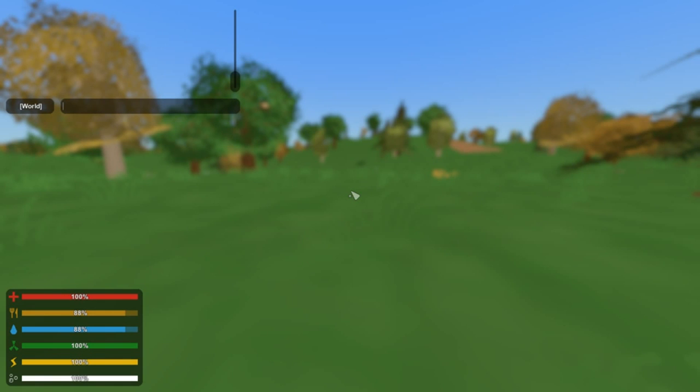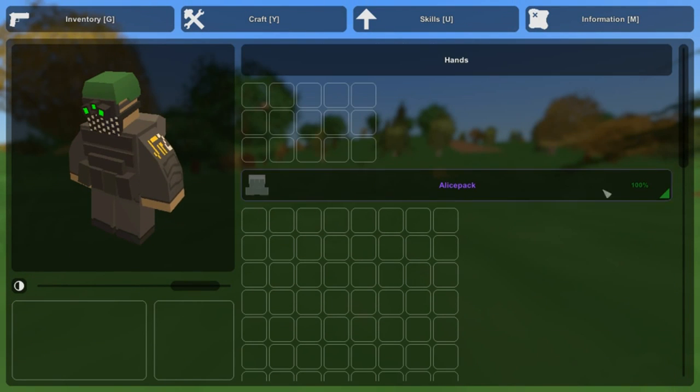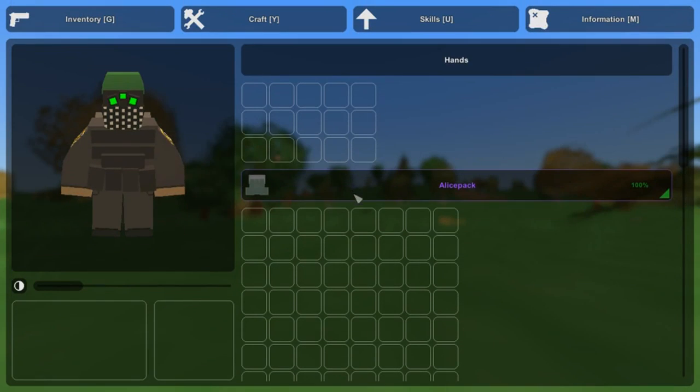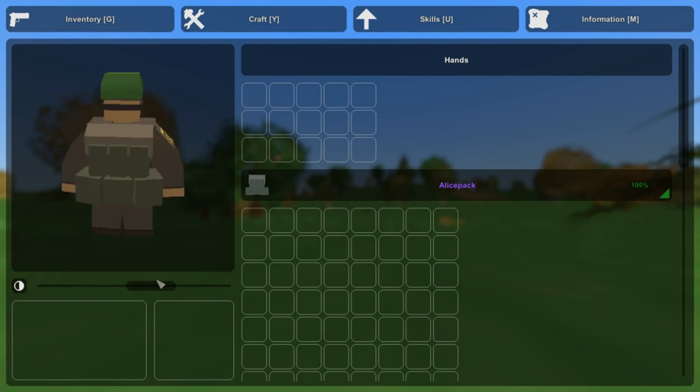If you're on a creative server and you just want to be the best player, you'd probably go for the Alice pack, just because it carries the most space in vanilla. So this is basically the ultimate Unturned character right here — you cannot have any more protection than this.